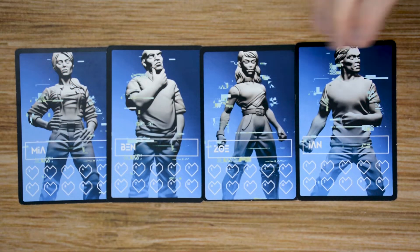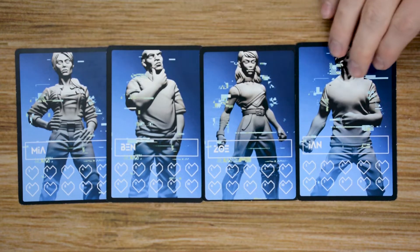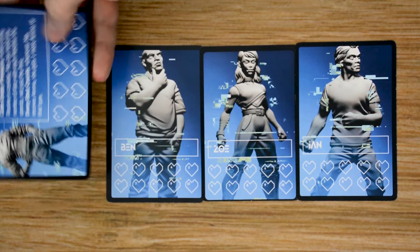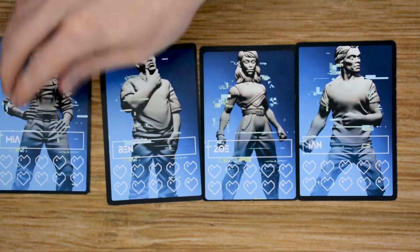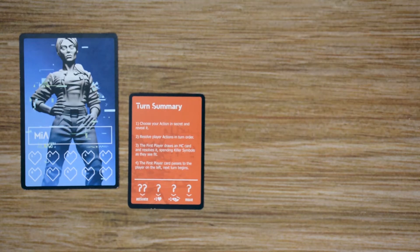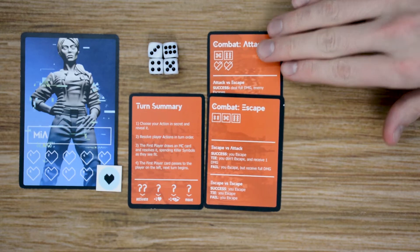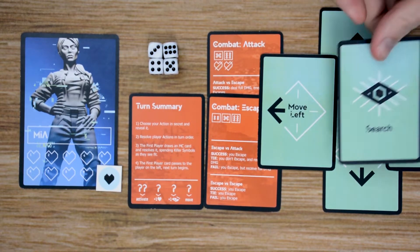Let's start by looking at the players. At the beginning of the game, each player chooses a character or one is dealt randomly — there are four different characters. Each character has a name and health on the card, starting with 10 health. The backside of each character card is an alternate version with unique special powers. Each player also gets a quick reference guide, a health marker, four combat dice, two combat cards — combat escape and attack — and their action cards: move up, move down, move left, move right, and search.